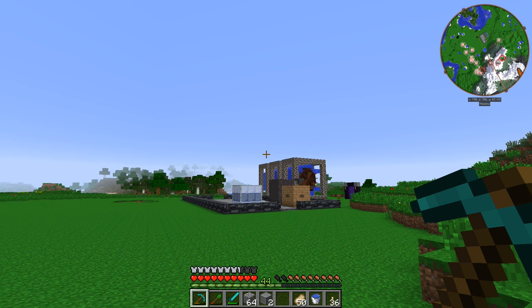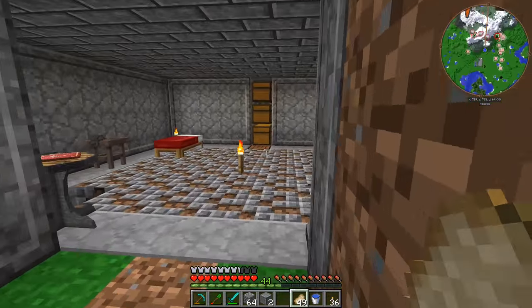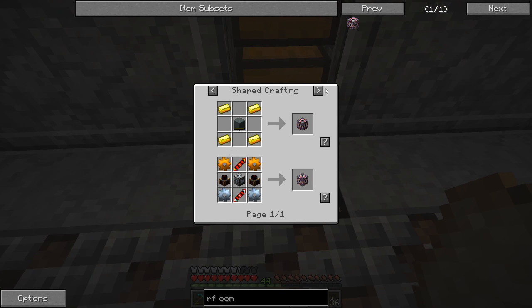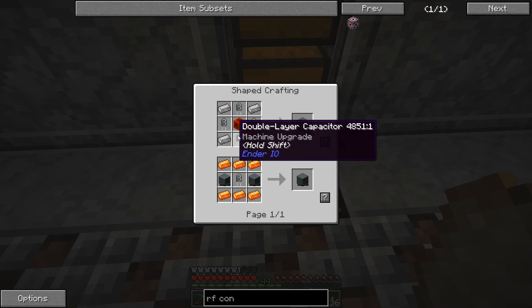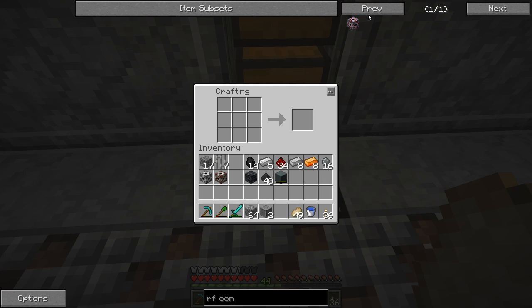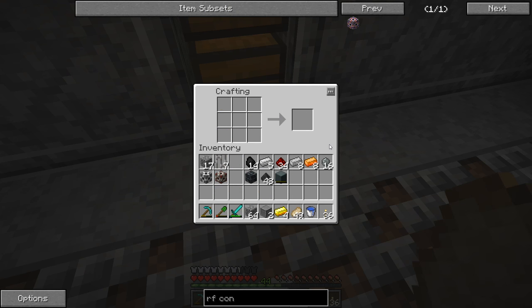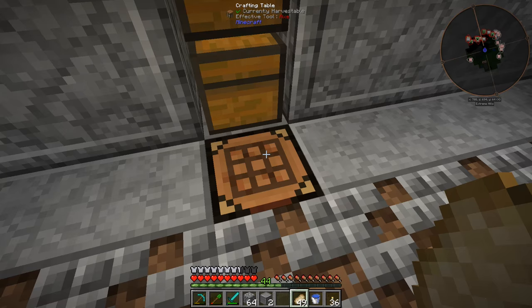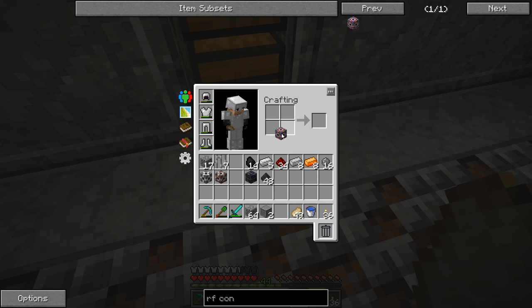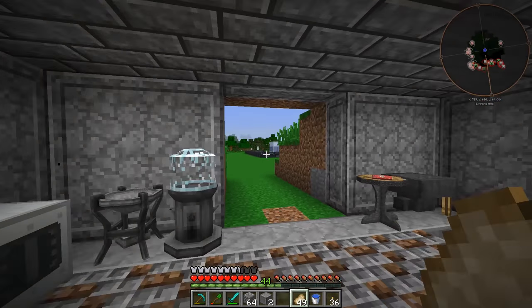Alright, a lot of that processing has been done and a lot of the crafting has been done as well. Let's go ahead and make ourselves that RF consumer. We need to make the capacitor bank — I already have the double layer circuits. We should have everything right now. Alright, so we got the capacitor bank made. Now we just need four gold — there we go. Done! RF consumer made. So now we want to consume RF, use the bridge to convert it into something else, and produce MV EU.